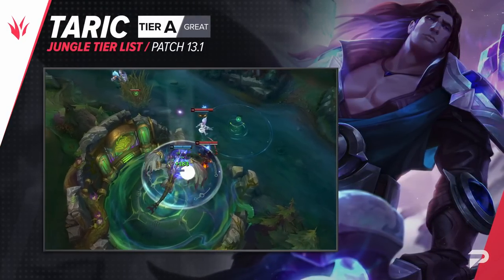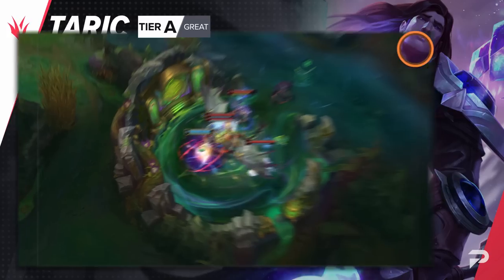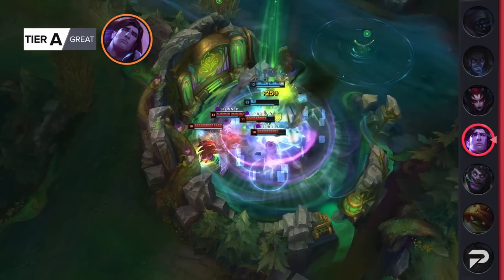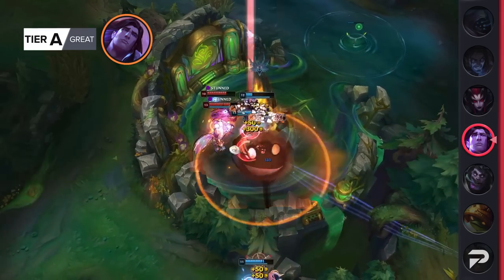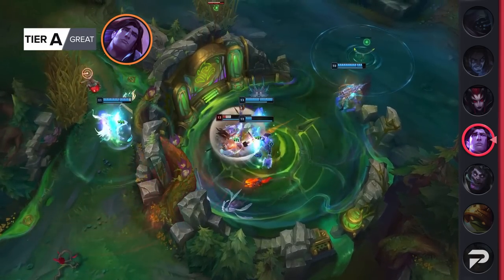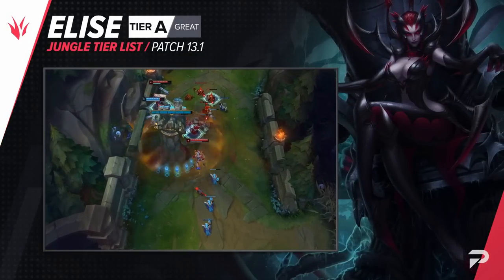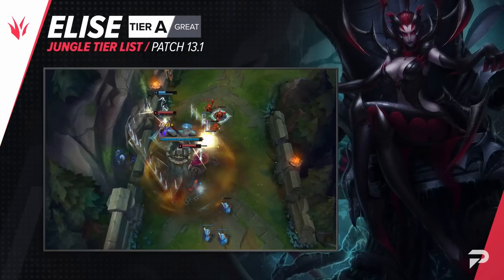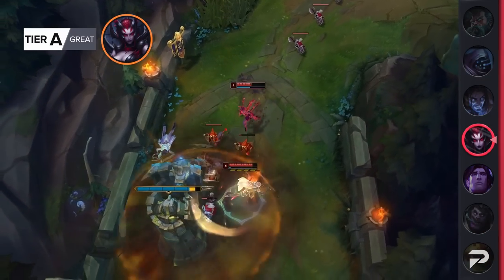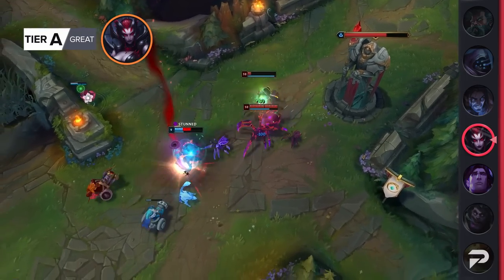Taric gets a demotion to A tier as well. Taric jungle is a bit of a quirky off-meta pick, but when executed well he's definitely a legitimately strong pick. The issue is the current meta isn't super great for him — he generally does well to counter bruisers, assassins, and other high-damage carries, but doesn't do well against the tanks and juggernauts that have become so meta-defining. Elise moves up to A tier. She's a pick we usually only see doing well in upper ranks, but lately her early game aggression has been paying off in lower elos as well. The key to making Elise work is to super-aggressively gank early and try to close out the game as quickly as possible.